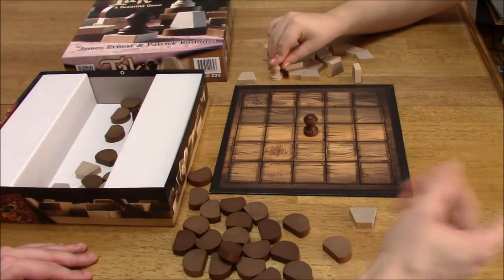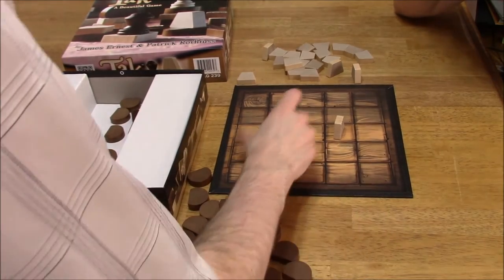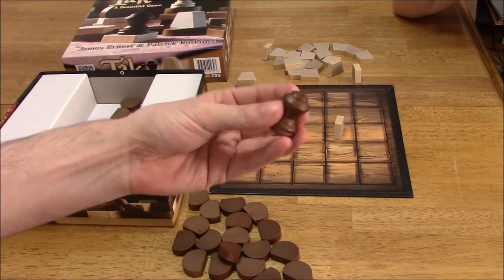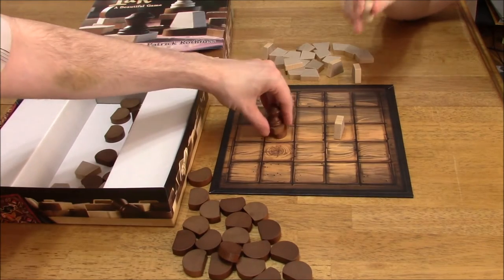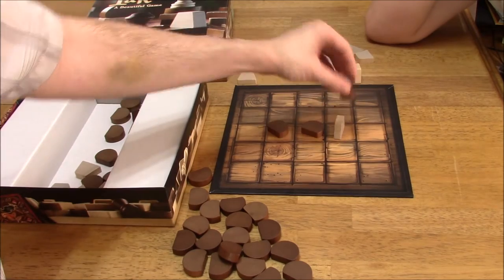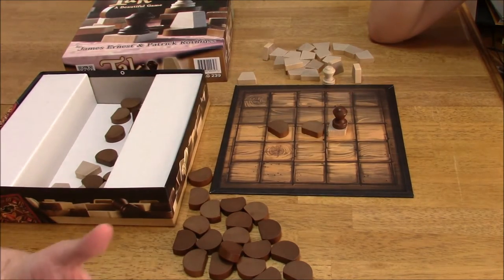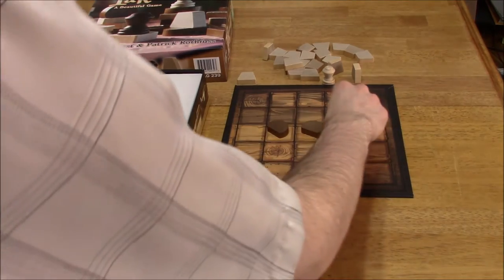Now you can flatten walls. Let's say that there is a wall here and I had a stack like this — as long as you flatten it with the capstone, let's say I were to move this stack on my turn, I could move it so that the capstone is the last piece I am moving, flatten it like that and put it on top. So that is one way that you can flatten existing walls. You can even flatten your own walls if you want to.